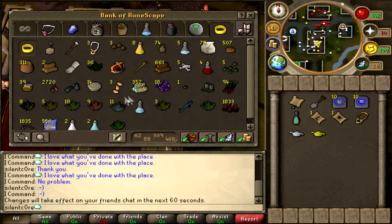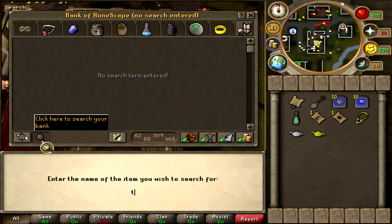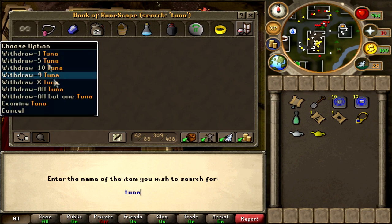Before I go I'm actually going to grab some tunas, because you can't do a clue without having some tunas — just for backup.